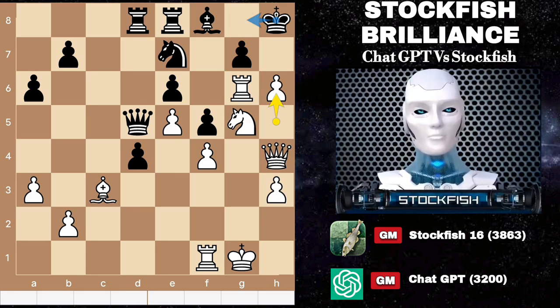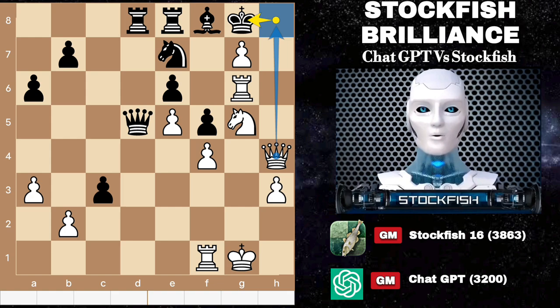So in this position, if you play a 200 Elo move, then after 2 moves later it will be a checkmate anyway.